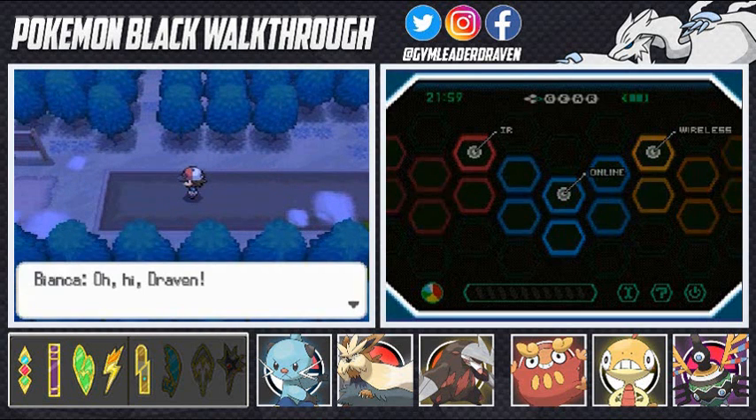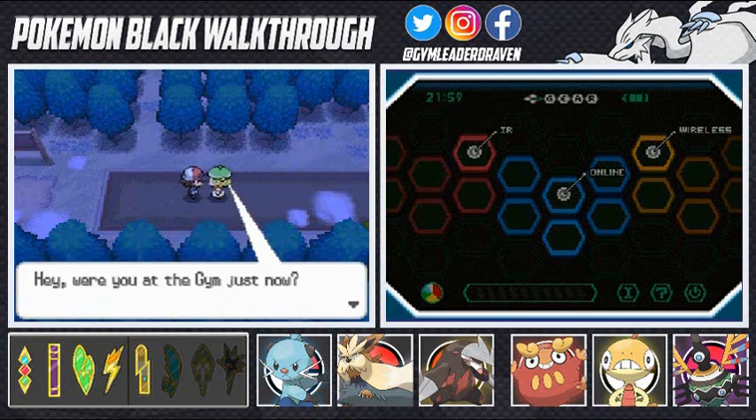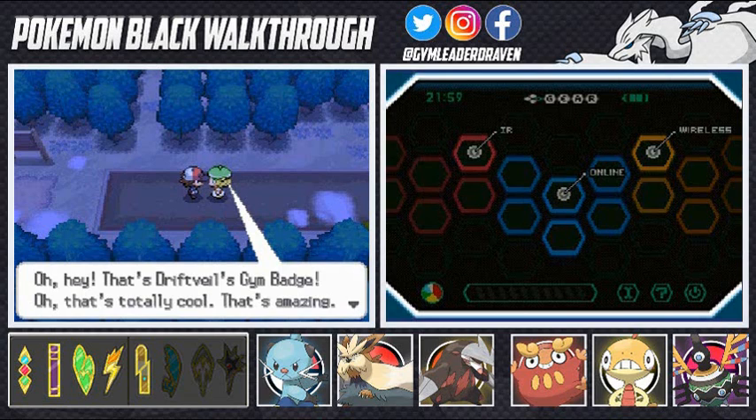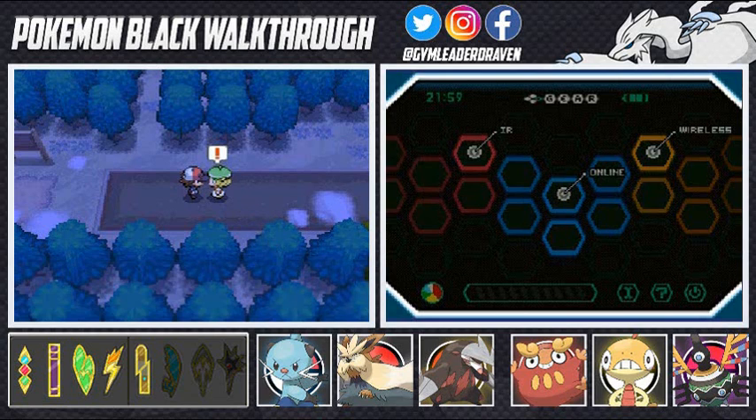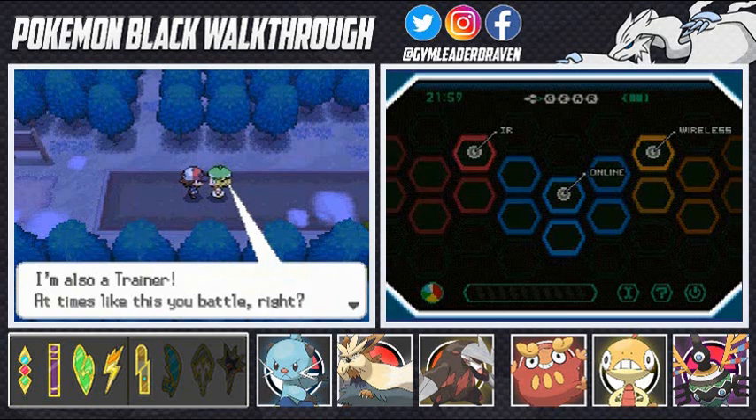But before we go anywhere further, guess who's coming in — Bianca! She's like 'Oh hi Draven, where are you? Oh there you are, aren't you a sight for sore eyes! Hey, were you at the gym just now? Oh hey, that's the Driftveil Gym badge — that's totally cool, that's amazing!' She's like, 'No no no, I can't get distracted being all impressed with your shiny new badge. I'm also a trainer — at times like this you battle, right?'